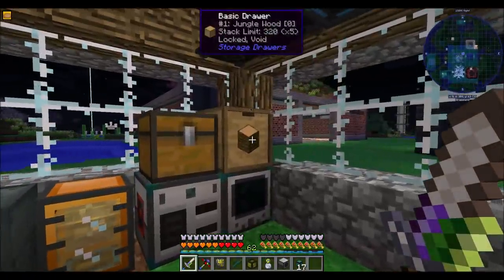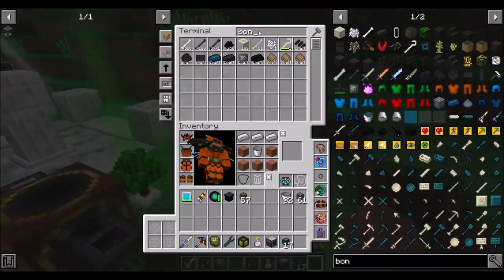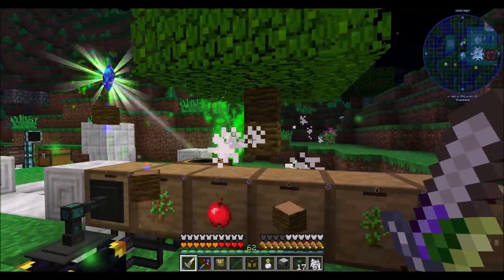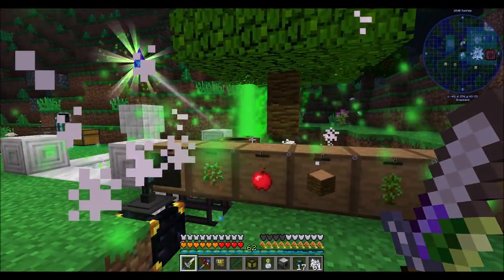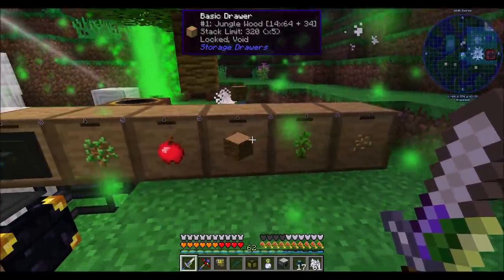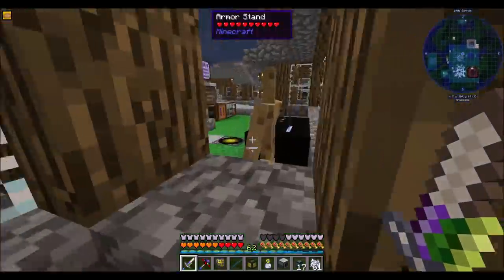We have a little bit more jungle wood to get, and I feel like a jungle sapling might be in my future. Bone meal — boom. Very nice. It doesn't seem like it makes a difference; I think it's based on how much power it gets. So probably what I'd want to do is accelerate this guy. So we'll let this cook, because we've got plenty more liquids to make before we're done here. We'll let that thing fill while we're making the other liquids.